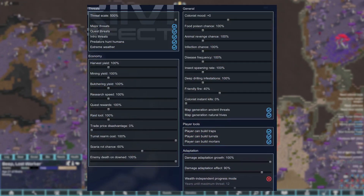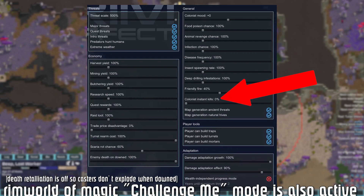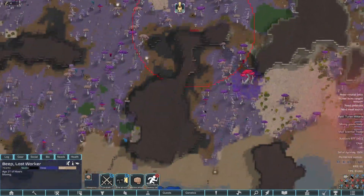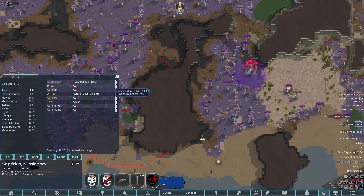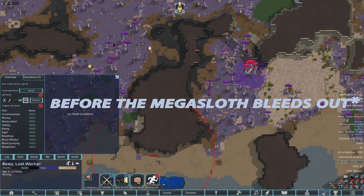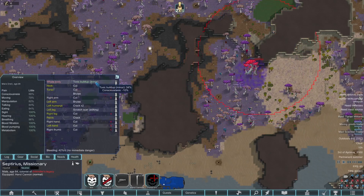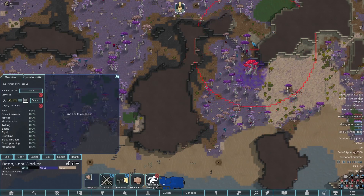The only settings I've changed are colonists instakill down to zero and 500 threat — everything else is standard. We're going to hope Septirius succumbs to his toxic fate or decides to run before the 16 hours is up. He actually ran right through the mushroom that time, getting a lot of toxic buildup and scratches. These guys are giving up and leaving — very nice.